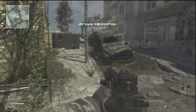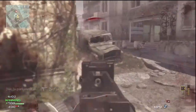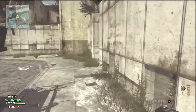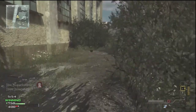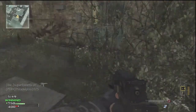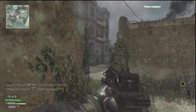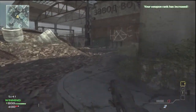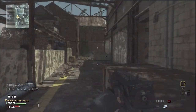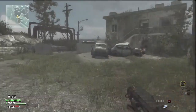My next tip is to flank — seriously, it gives you so much more of an advantage when you're coming from behind. My next tip is to rush cautiously. I can't stay in one spot for too long without getting bored — I don't know how those campers do it. But you can't run out into the middle of the map like a chicken with its head cut off. You have to find that middle ground. By all means, rush — just don't do it stupidly. Watch your corners and know when to hold back a little.